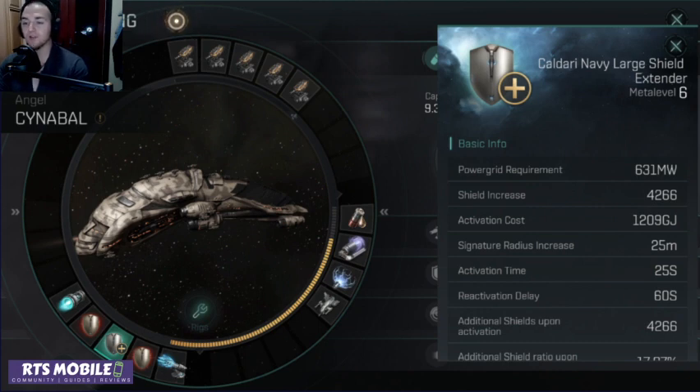In the first minute, the shield booster provides 9,000 shield. And in the first minute, the shield extender extends you by 8,532. They're pretty similar in the first minute as far as actual shield hit points given. After the first minute, the shield booster is going to be a little bit over two times the amount of shield regeneration — literally more than double the extender after the first minute. But for the first minute, they're neck and neck.